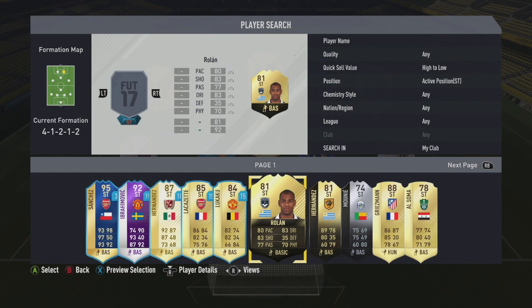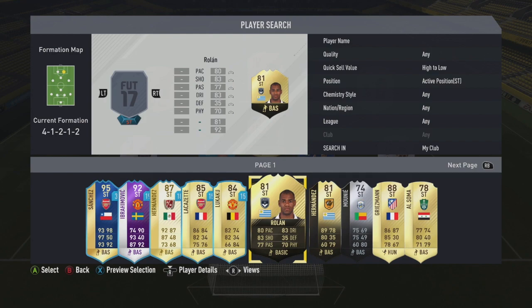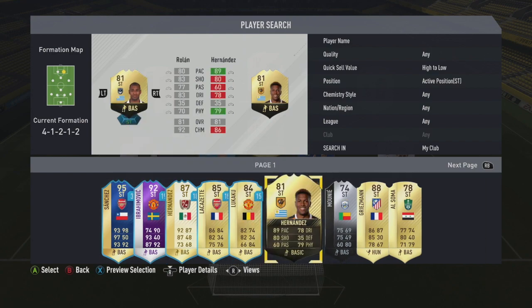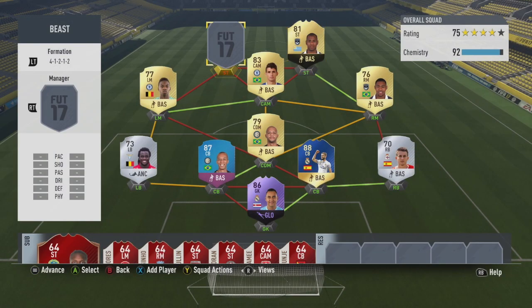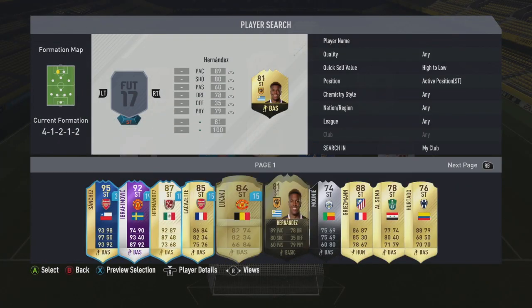For the first striker we go for Roland in-form to get the links to Hernandez. 80 pace, 83 shooting, 83 dribbling, 77 passing, 70 physical, four-star skill moves as well. Right-footed on the right-hand side — cut across, hit banging across goal shots. He's just a beast.